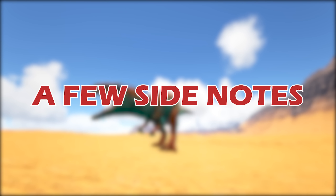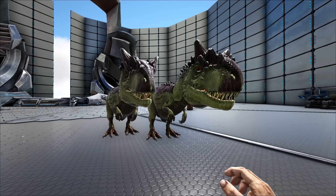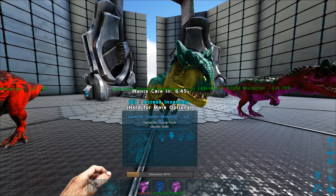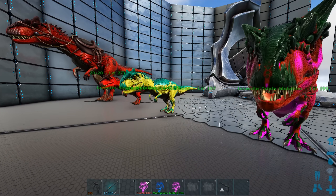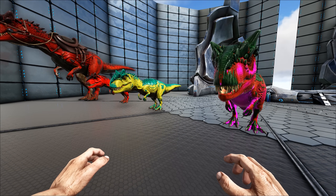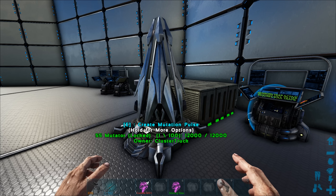Here are a couple of side notes. Twins and triplets have identical colors and stats — if they're mutated, they'll also have identical mutations. A double mutation carries two stat boosts and four levels, and a triple mutation carries three stat boosts and six additional levels, along with two and three color variations respectively. Some useful apps while taming and breeding are Dododex and ARK Smart Breeder — they can help you understand points in stats and mutations.